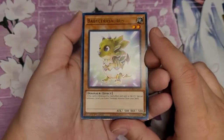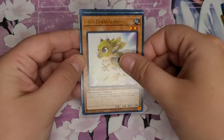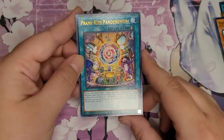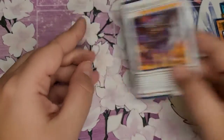Baby Sirosaurus — this is so cute, oh my goodness. Anything that's kind of like Baby Dragon, I'm going to absolutely fawn over. Number C1000 again, Franken's Pandemonium, and Hot Red Dragon Archfiend Bane.